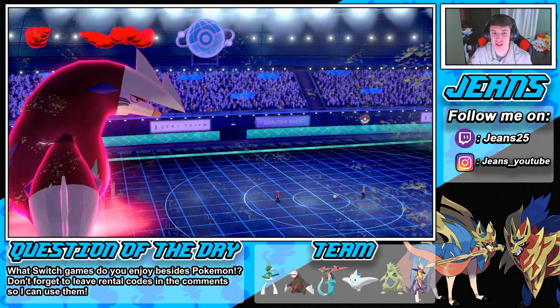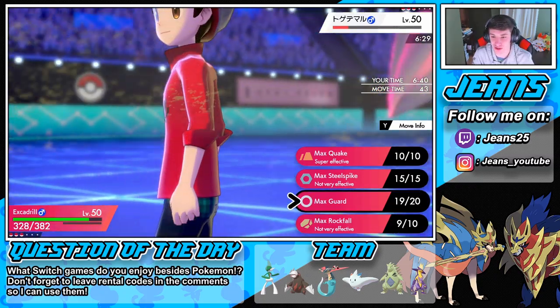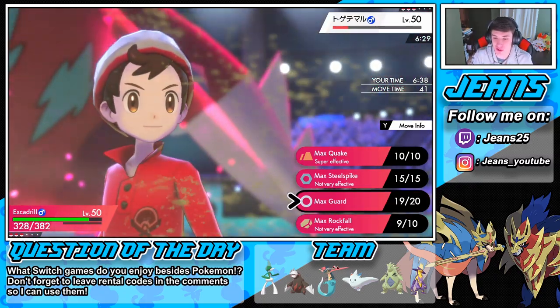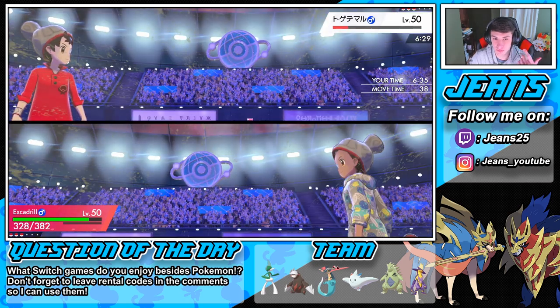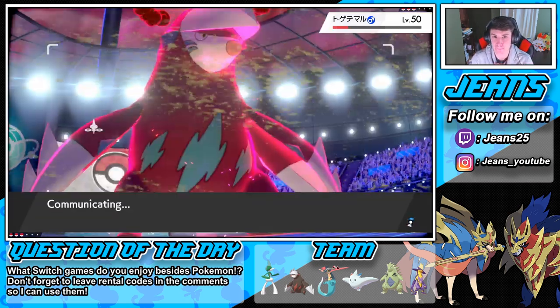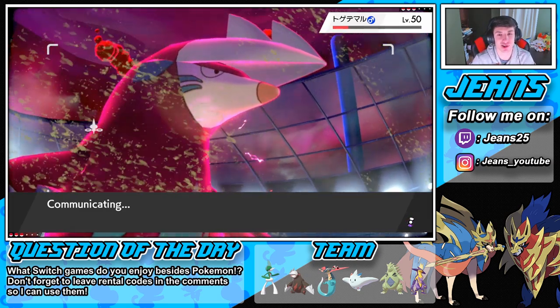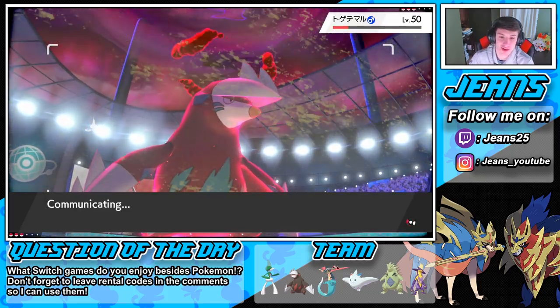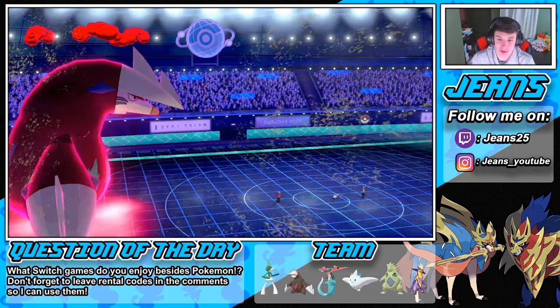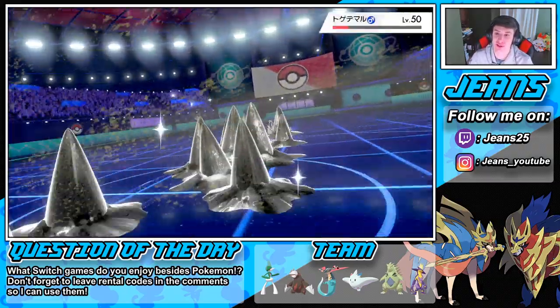This is the perk of running Excadrill without TTar — you can set up your own sandstorm with Dynamax. What would be my best call? Probably go for a defense buff. I think going for a defense buff is my best call, hands down, because we're not going for a Max Quake. Hopefully this takes it out — it should. Come on, take it out! Plus-one attack, give us that plus-one defense and the kill. Yes sir — we get the kill and we get the defense boost.